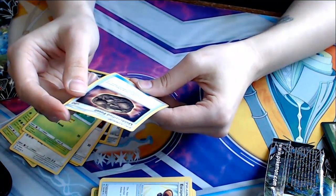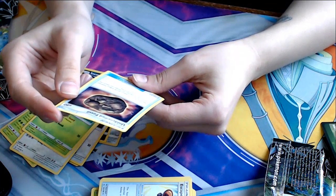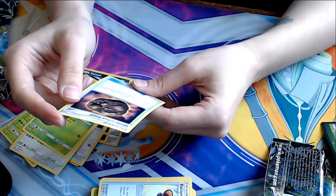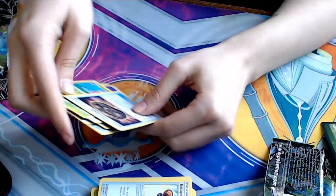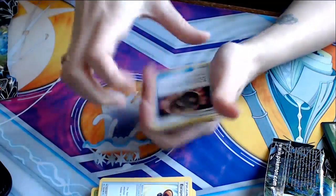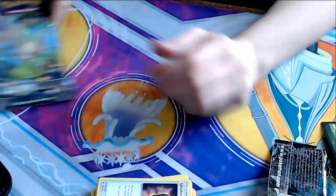Play this card as if it were a 60 HP colorless basic Pokemon. At any time during your turn, you may discard this card from play. That's very bizarre. But alright.